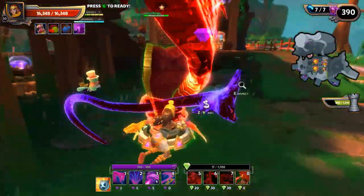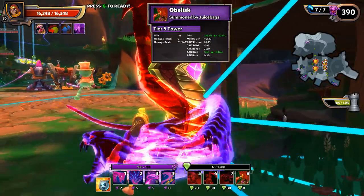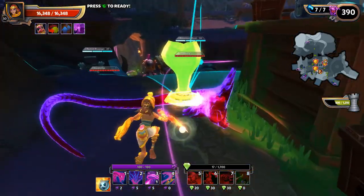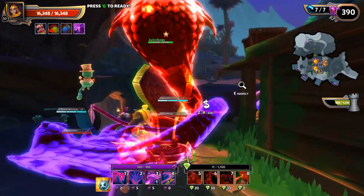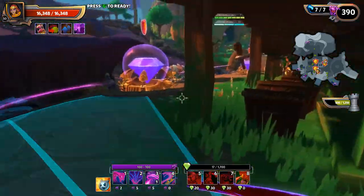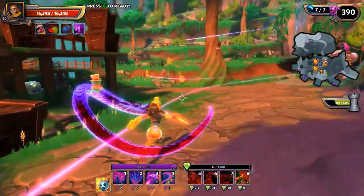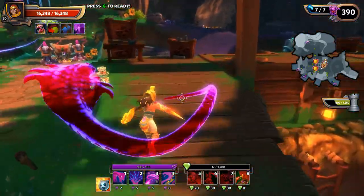Here we are, I've got this obelisk right over here upgraded all the way up to tier 5. An important thing to notice about the obelisk is when you move it, not only is it instant cast, but it also keeps its upgrade status. So the obelisk is still tier 5 - wherever you move it, you keep that upgrade and it is instant cast.